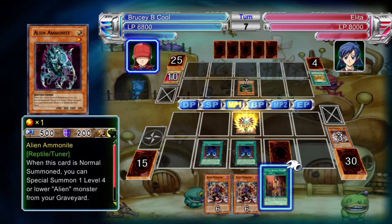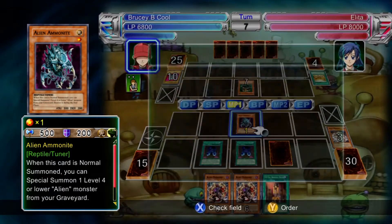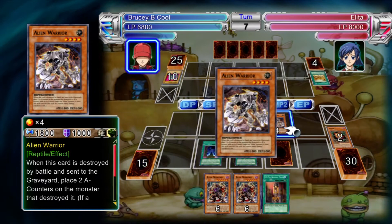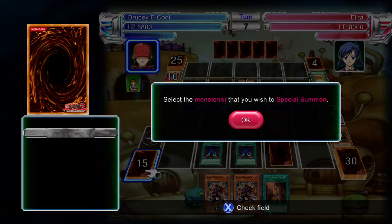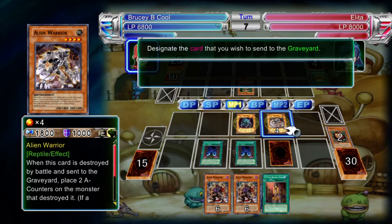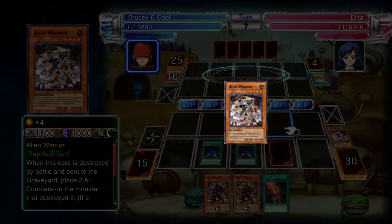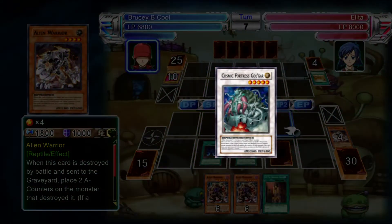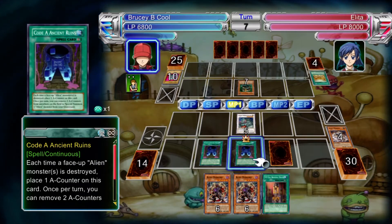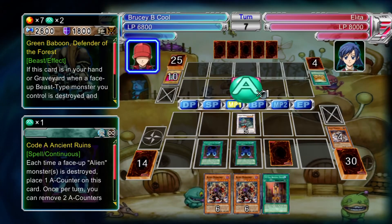The big thing to look out for is Obelisk the Tormentor, because once that hits the field there are only a few cards that can affect it, so you have to be careful. Other than that, that's really about it with Alita. If she brings out Obelisk then it's kind of game over, especially if you're running stallers — that's useless. She's going to try to get the monsters out as soon as possible for tributes, so use beatdown.